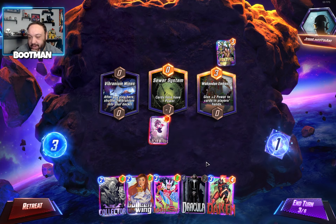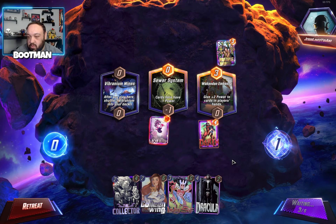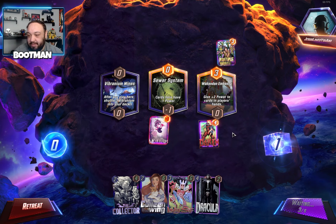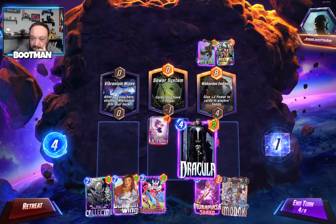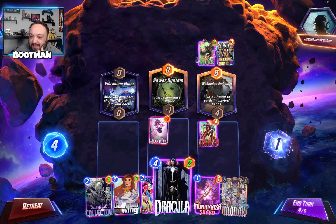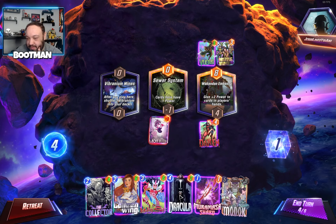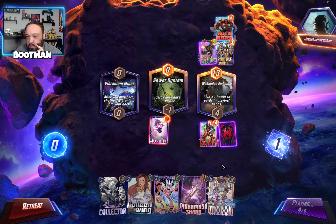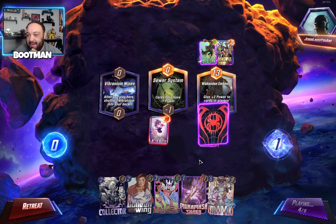Let's think about how we want to do this. It would have been nice if Dakin got hit by the Wakanda Embassy. Now, do I want to spread out this power? Maybe not, because they're a move deck so they're probably going to be moving things over to the left. Look how nice these cards look too — full view.